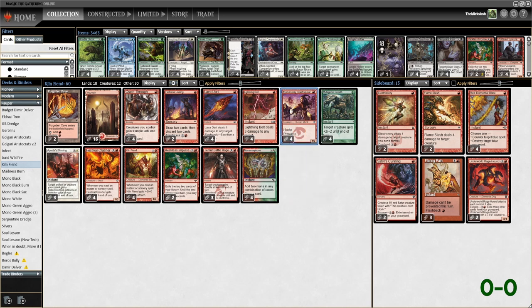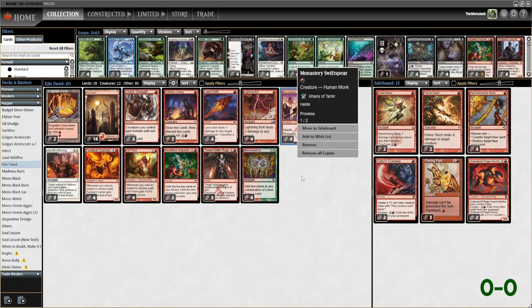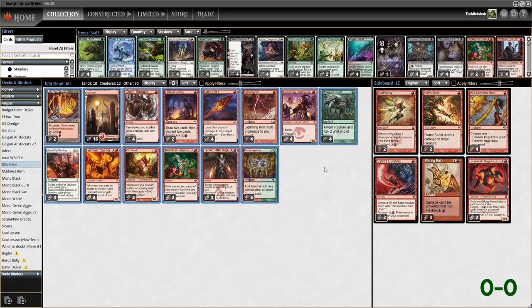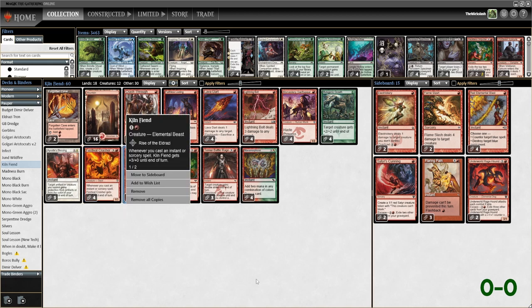For creatures, we have Monastery Swiftspear, which might be one of the best 1-drops in the format — a 1/2 Haste with Prowess. Anytime you play an instant or sorcery, it gets +1/+1 until end of turn, so every spell gives Swiftspear a pump. Then we have Festival Crasher and Kittle Fiend as our 2-drops. Festival Crasher is a 1/3, Kittle Fiend a 1/2. Anytime we play an instant or sorcery, Festival Crasher gets +2/+0 and Kittle Fiend gets +3/+0.